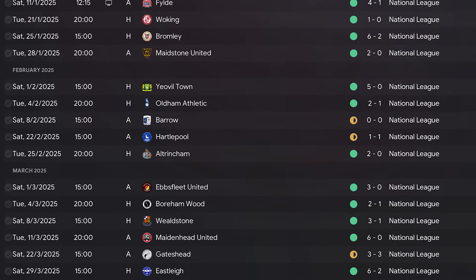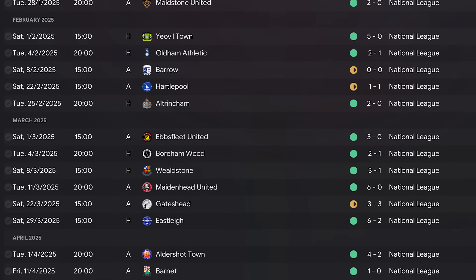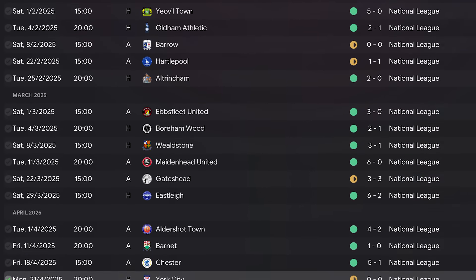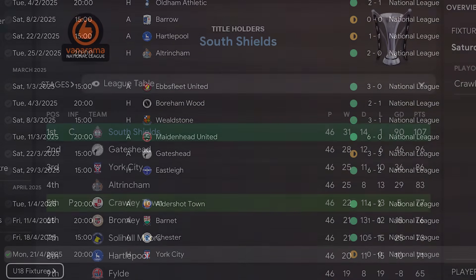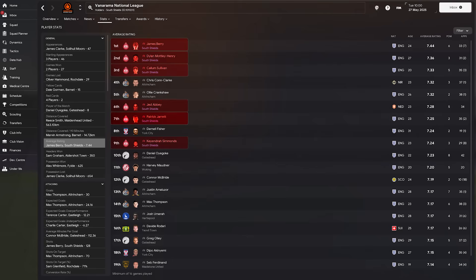Morale was through the roof and we continued to dominate in the league in surprising fashion, extending that unbeaten run to 42 league matches on our way to winning the National League title by 11 points. We only lost one fixture this season, and whilst nobody took the golden boot, we dominated the highest average rating page with 6 players inside the top 10 in the division. We will be playing in the Football League next season for the first time - but could we defend our FA Trophy?